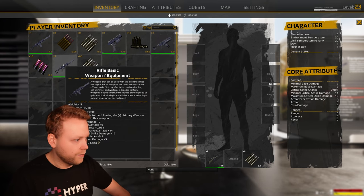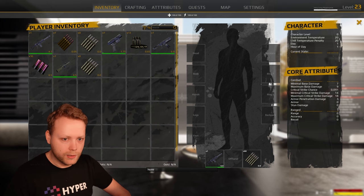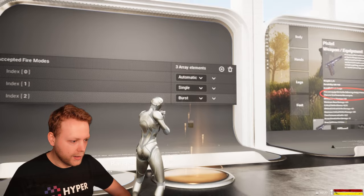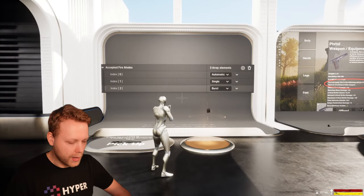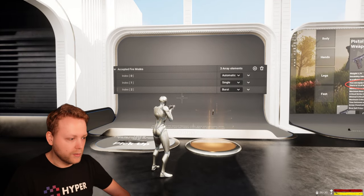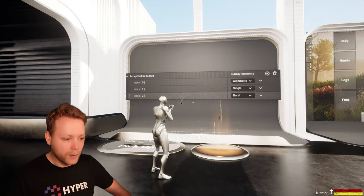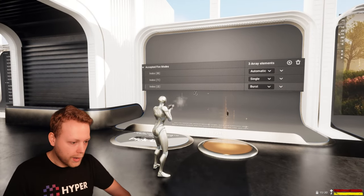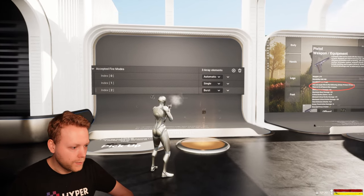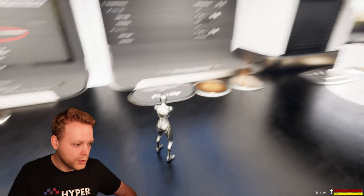The next room is all about ammo management. This rifle has several fire modes — I'll equip it with 60 bullets. You can see it has three fire modes: automatic, single, and burst. Holding left mouse button fires automatically. Pressing T switches to single shot, and pressing T again switches to burst fire — which in this case is three shots per trigger pull.